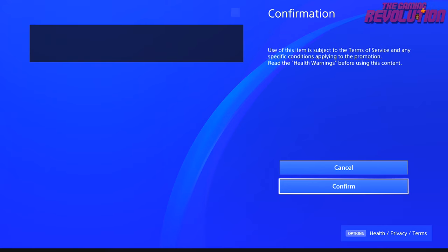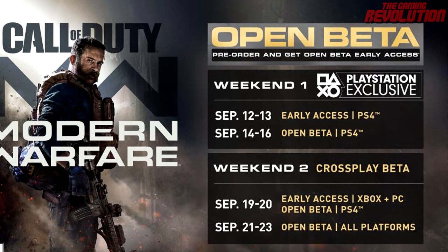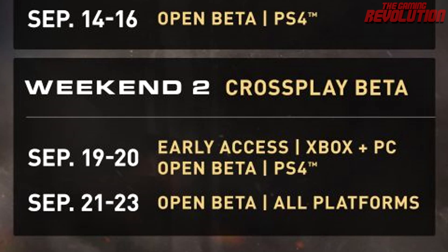That's everything for week one of the Modern Warfare beta. The second weekend of the Modern Warfare beta begins on September the 19th and this is for Xbox One, PC, and PS4. However, during the second week of the beta, it's only a closed beta for Xbox and PC, so you will have to pre-order the game to get access on Xbox or PC for the first two days. The second weekend is entirely free for PlayStation 4 users. Xbox and PC will be able to pre-download the Modern Warfare beta on the 18th, just a day before it goes live. Just like with the PS4 only beta, it is very likely that the beta will go live early, so I would definitely recommend pre-downloading it — the chances are the beta will probably go live on the 18th.